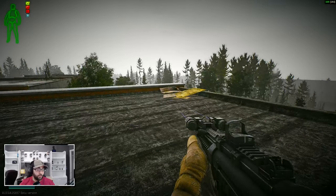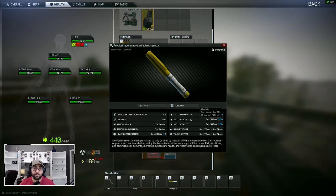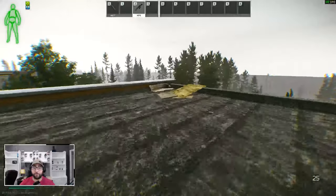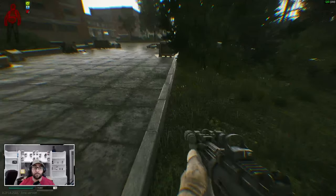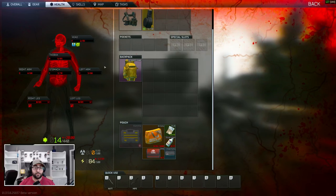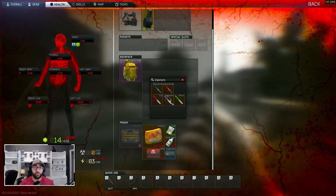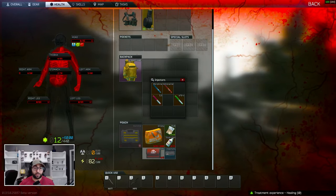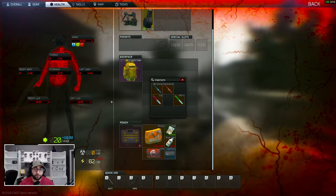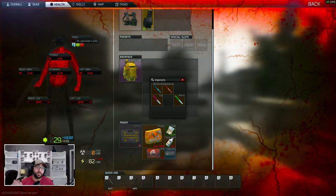Now that we're on the roof, we're going to pop our Propital. This is going to help with pain, removes concussion, and boosts health regeneration through our metabolism, health, and vitality. We pop that — so now we're not going to feel any pain — and then we jump off the roof. My legs are now completely blacked out and I'm almost dead. What the Propital is going to do is help me regen. We're going to remove the bleeds by popping the Zagustan — so the bleeds go away. Now we repair these limbs and you're going to see all the health regen come back.